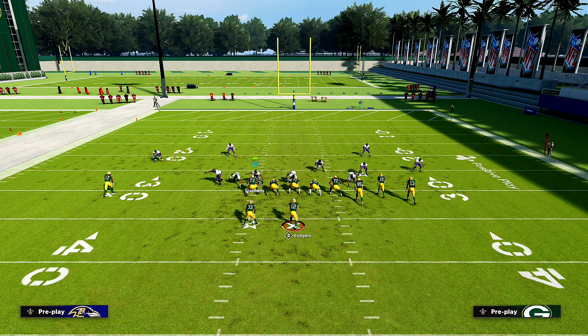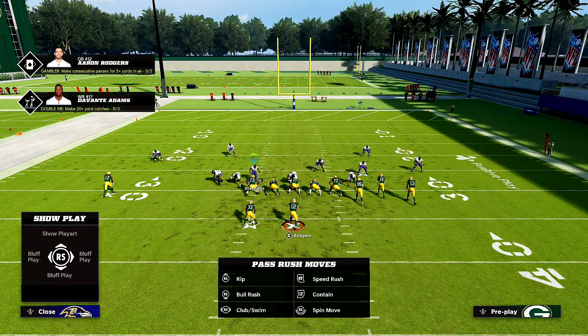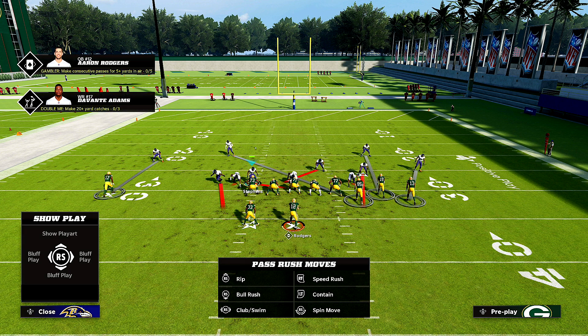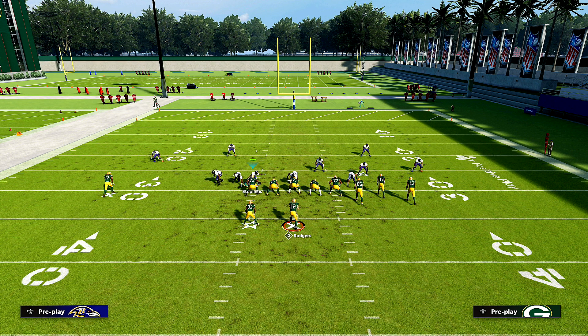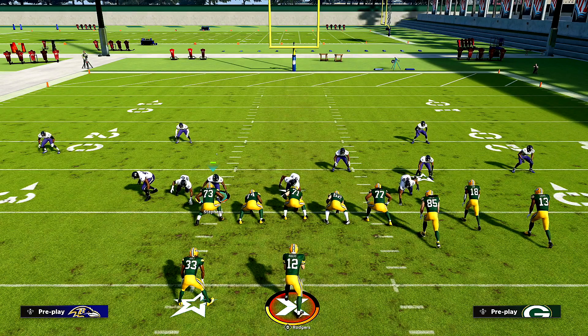This is probably going to be your main setup for the blocked running back. Do the same spread the D-line, then do QB contain — RB or R1 — to help versus the blocked running back. Then man yourself up to the running back. Stand on the same guy. Once you snap the ball and see the running back is blocked, just hover on the line before you try to jump routes.